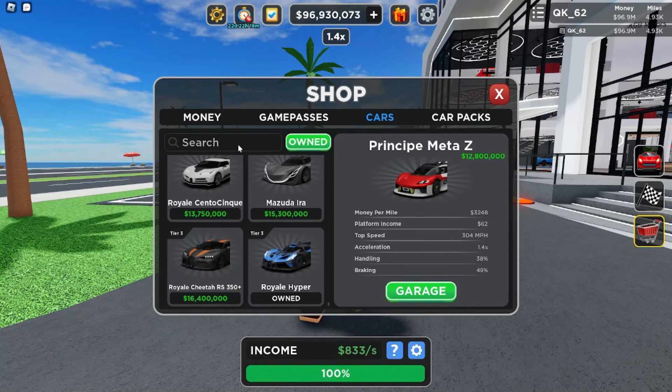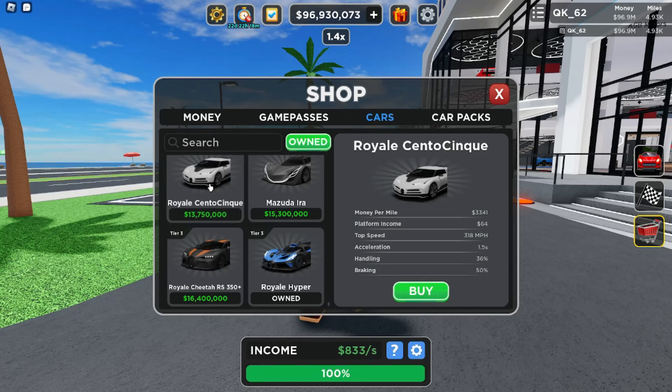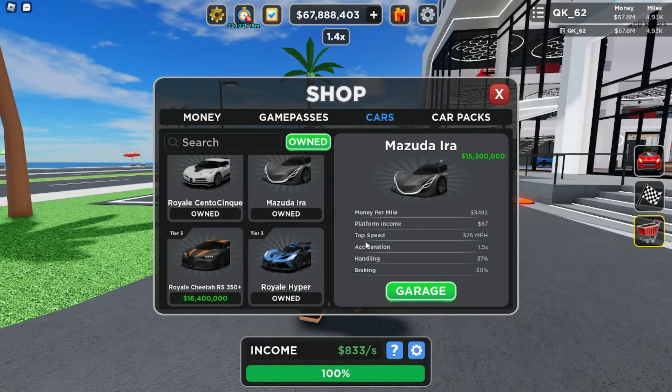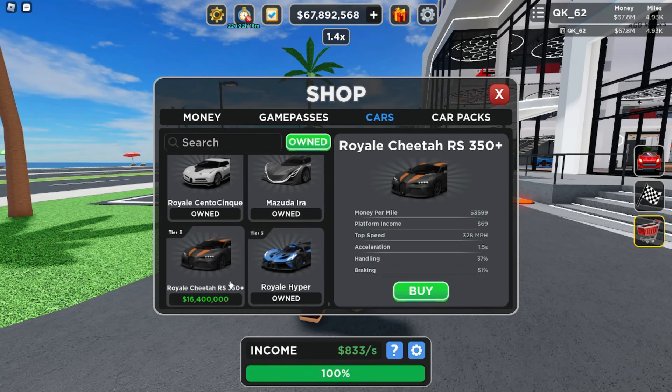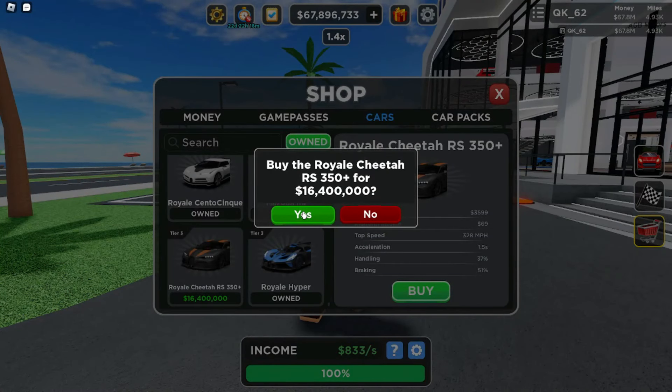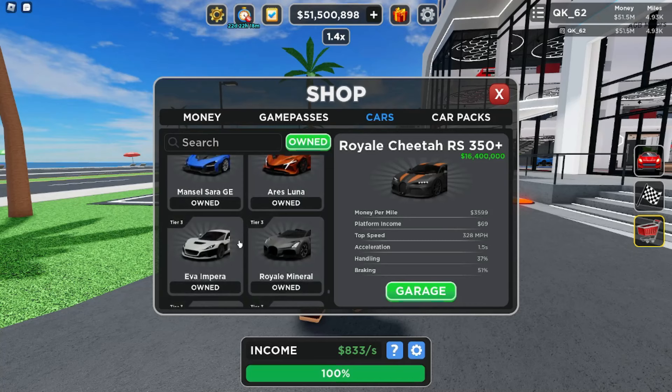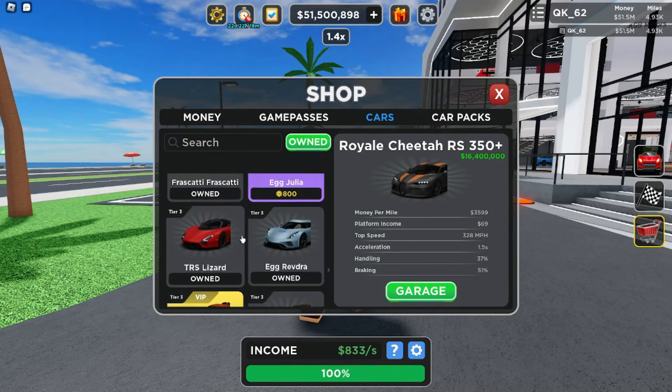Alright guys, the last final three. I am now under 100 million — jeez, that is really low. But here we go, final three: a Bugatti Chiron, and a Mazfure — what are they using, some nostalgic car? That is expensive. And last but not least, 16 million 400 thousand — Bugatti Chiron Super Sport 300 Plus. We're going to go ahead and buy it, and boom, there we go, just bought it.